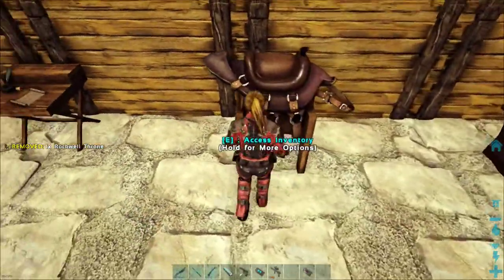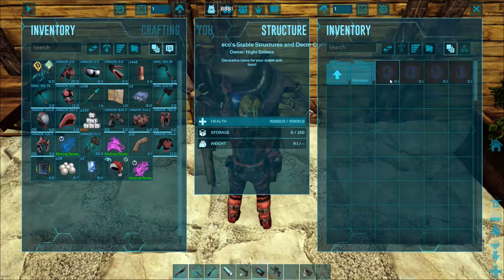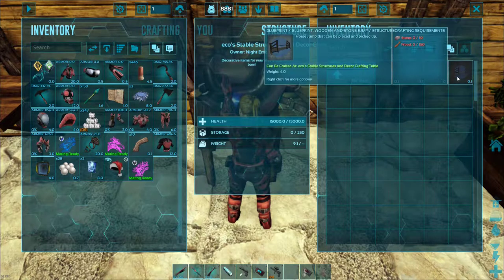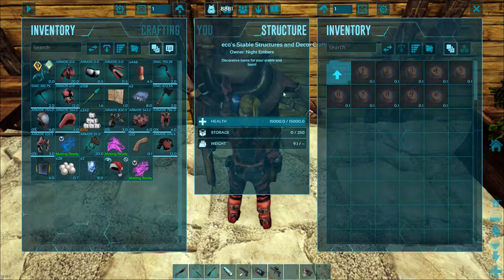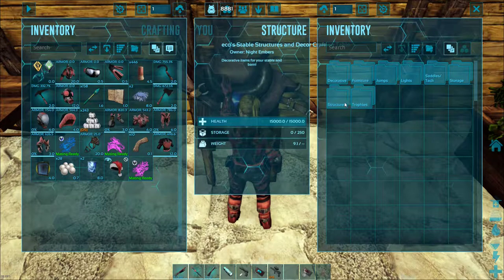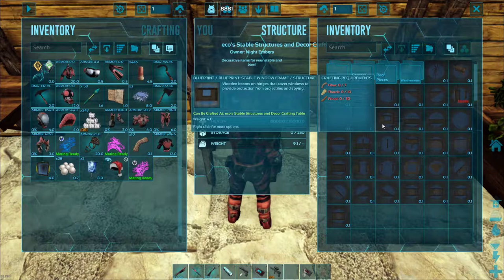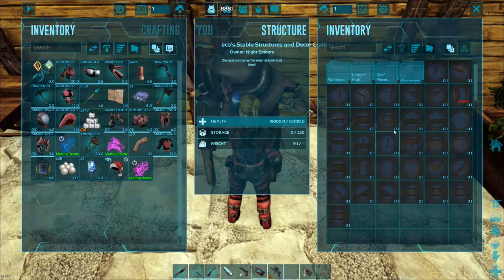Another thing we have with the Ecos Decor Mod is stables. You can have pretty much anything you can think of. They even have some structure things — these actually look pretty neat. I do have a Quetzal base made out of this stuff on the island map. It's pretty cool.